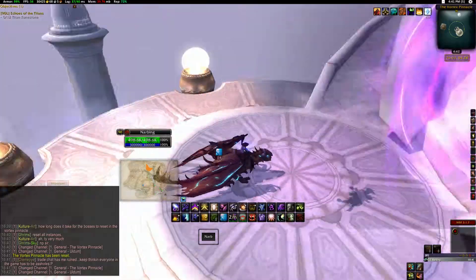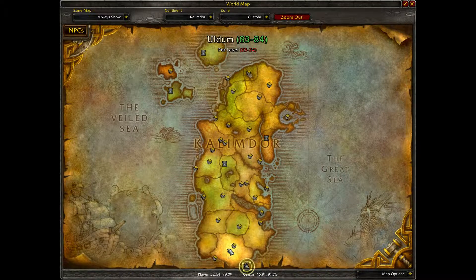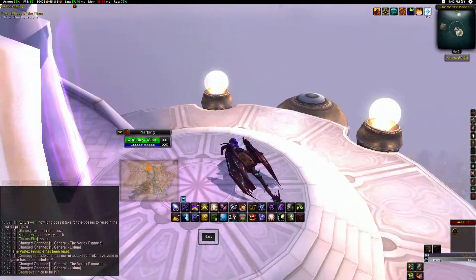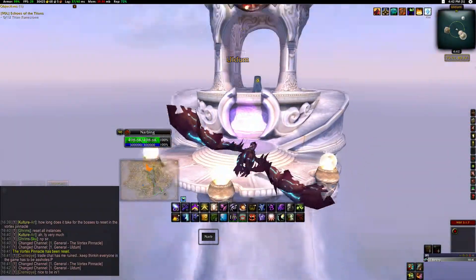So where you're going to farm this mount is the Vortex Pinnacle. It's in Uldum. Everyone should know how to get to Uldum by now. Once you come to the Vortex Pinnacle in this bottom corner, it'll look something like this — it's up in the air, and you will need to be able to fly to get here.